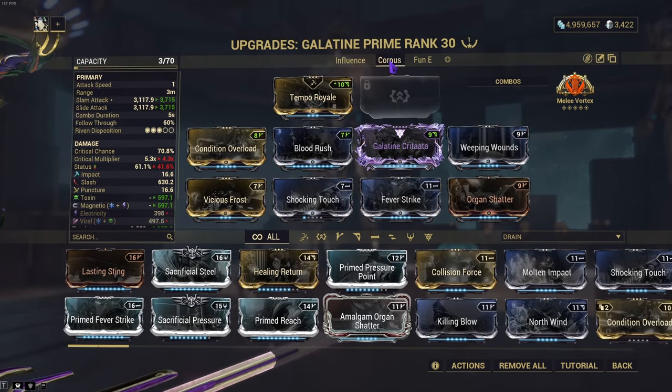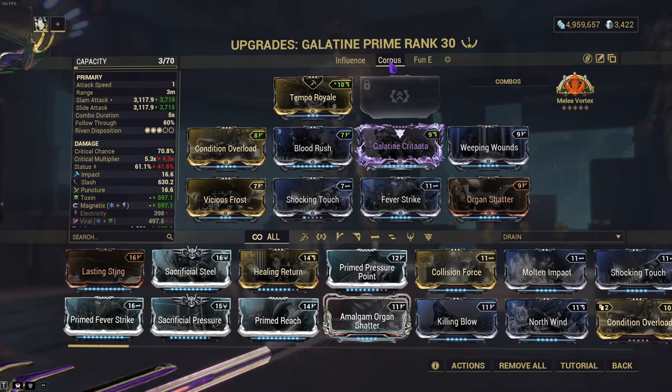Next is the Corpus build. Same thing as the Gram's Corpus build, except in this case I'm using dash mods instead of 60-60s because I wanted to try and see if it did better — and in this case it did do better. Same thing: Melee Vortex using Magnetic and Toxin.